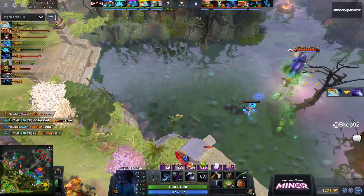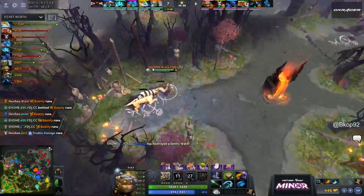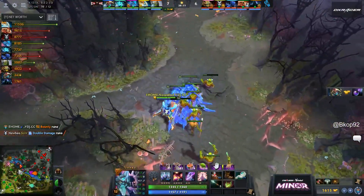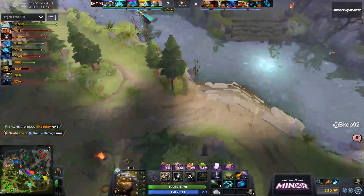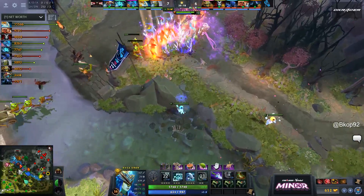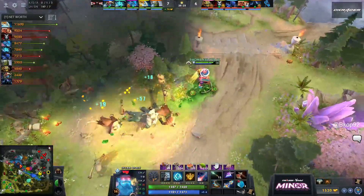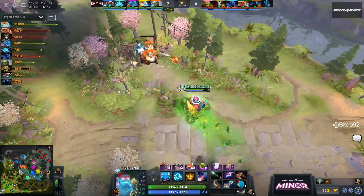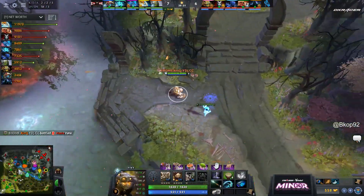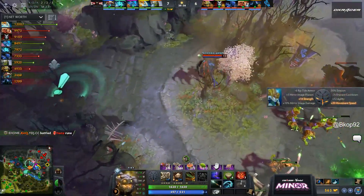That way out might come from pressure when they're behind, but it has to be off cooldowns as well. Song is down for 30 seconds. The only thing here is False Promise is available — even if you get close to Naga Siren, False Promise could keep her alive long enough to get that Song out. A slow, methodical push coming out here so far from EHome.